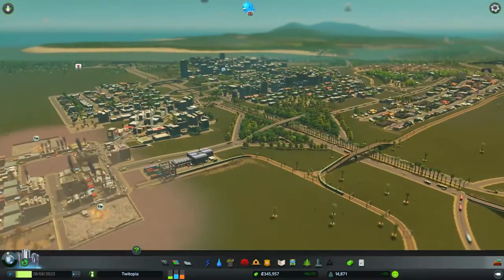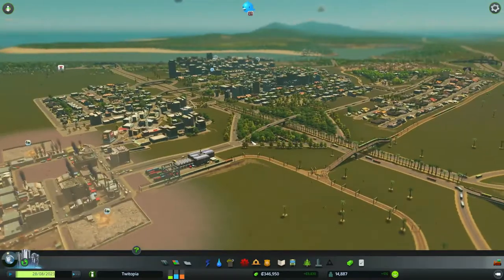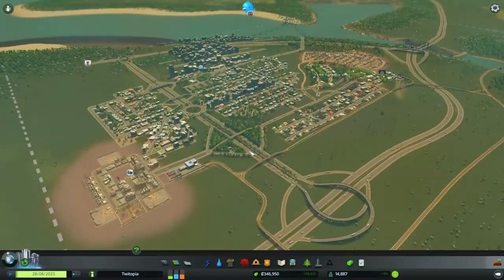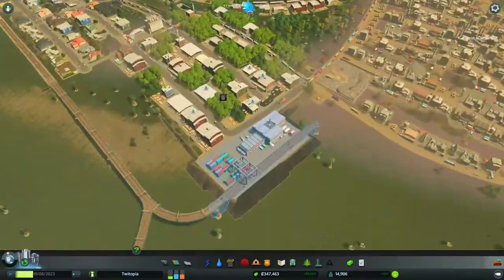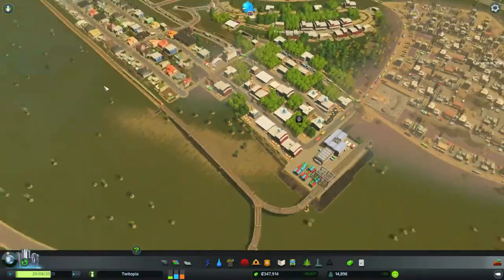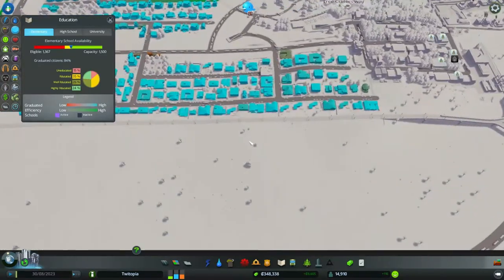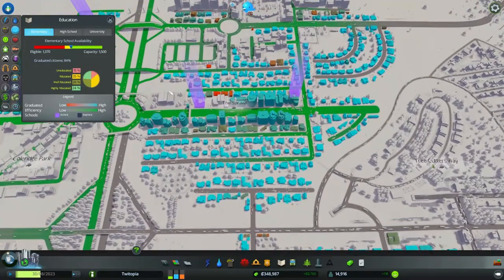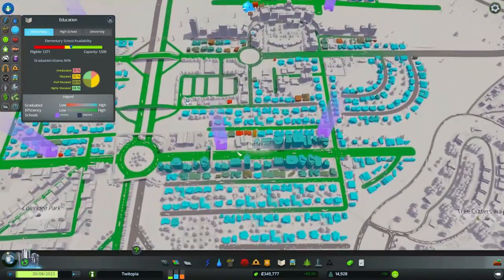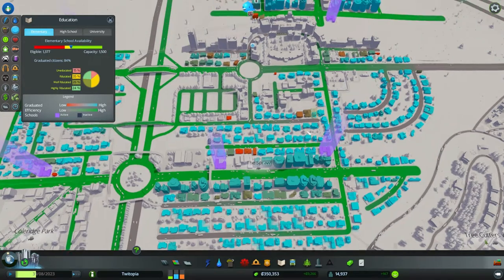Hey guys and welcome back to Tweetopia, my Cities: Skylines playthrough that seems to be going all right. We do have one or two issues around this corner over here which seems to be having great difficulty getting any workers in. If we have a look at the educational panel here we can see that even though these zones have no schools — all the schools are up here — the people that aren't getting educated are right next door to them.